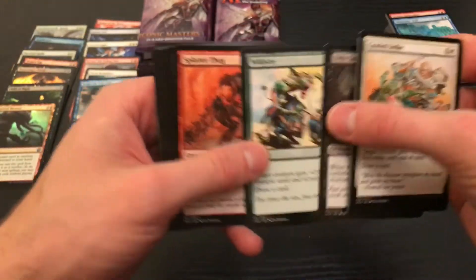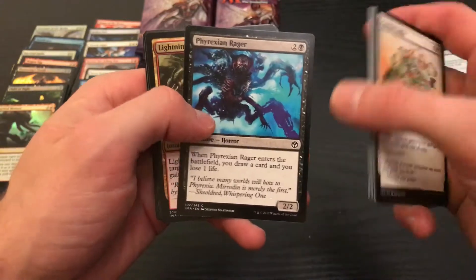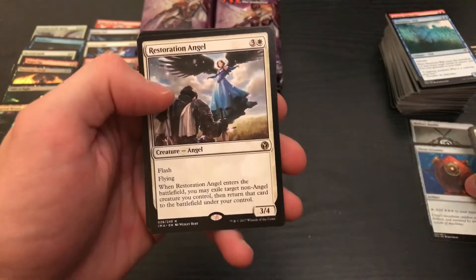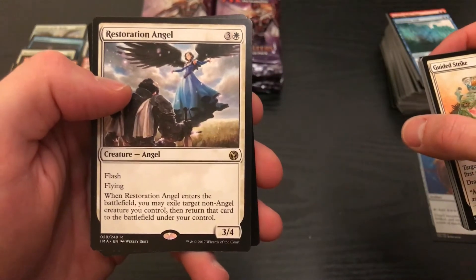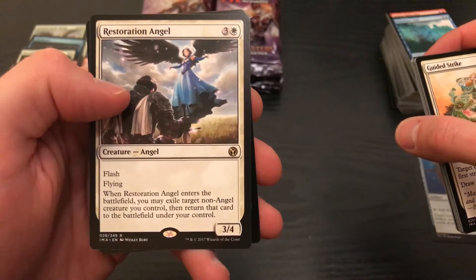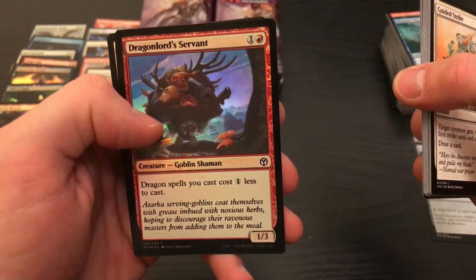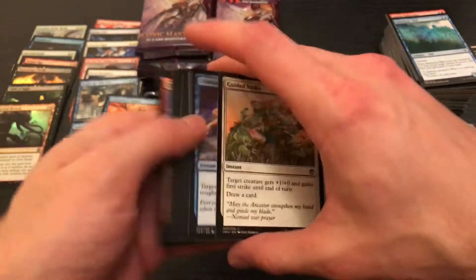Another Dragon's Egg. You gotta look for the silver linings — those commons and uncommons you haven't gotten before. Lightning Helix — got the unfoiled version. This is another valuable card. Restoration Angel — for three and white you get a three-four Flash Flying. When it enters the battlefield, exile target non-angel creature you control, then return that to the battlefield under your control. Dragon Spells — good card for the Dragon deck. We're pulling cards that are good just to get from a value perspective, but again, that's not our main focus.